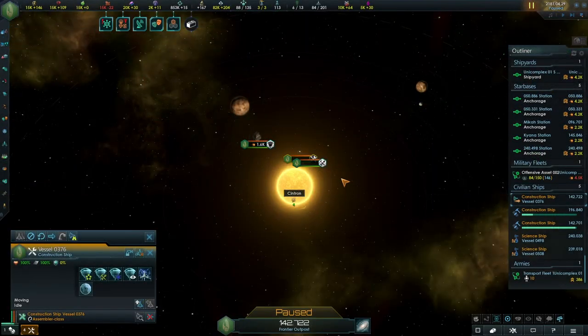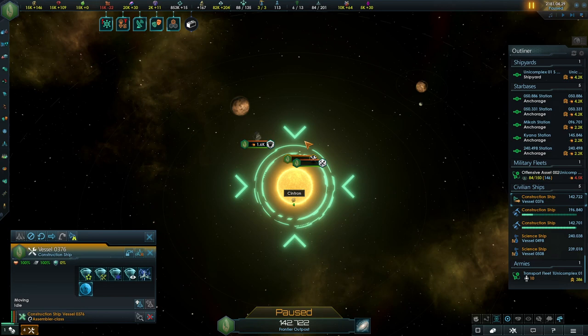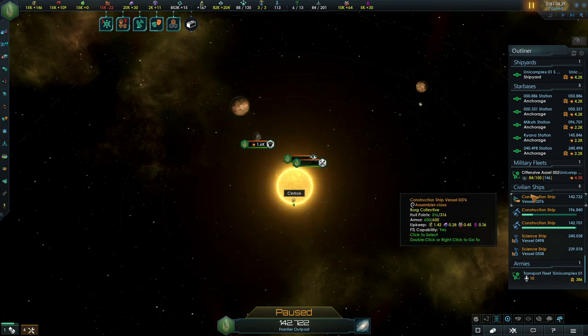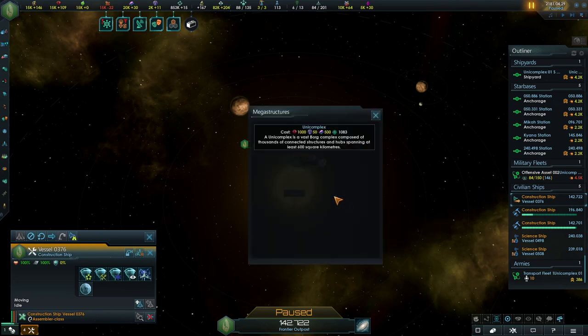There are two ways to build the Unicomplex. The first is to select the construction ship, click the megastructure button in the ship window, and then search for a star where you can build the Unicomplex around. The other option is to select the construction ship, right-click on a star, press Build Megastructure to open the context menu, and then if you can build the Unicomplex here, press this button.